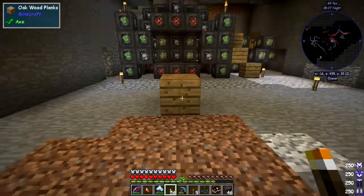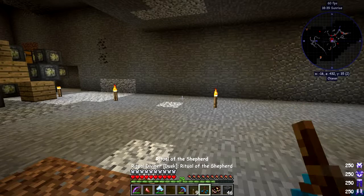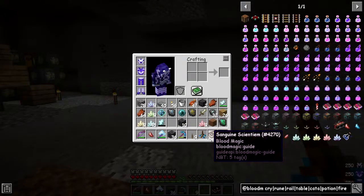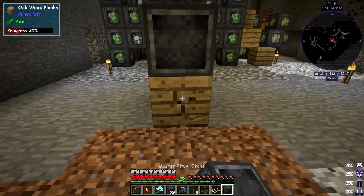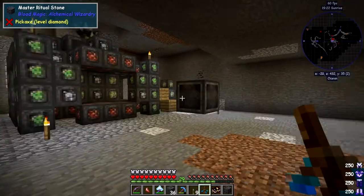The altar has to be about five blocks away. If it doesn't work, all I have to do is move it. Let's get the Well of Suffering set up. It takes a few seconds — there it is. The Well of Suffering needs 36 runes. I've got 46, so I'm not sure what the extra 10 are for. Let me count: 15 plus 31 equals 46. Let's put those down.